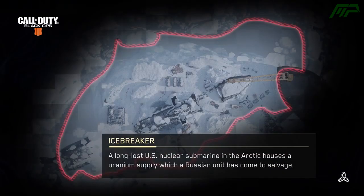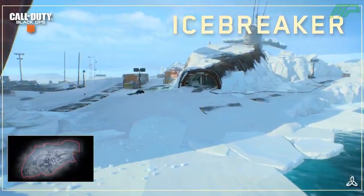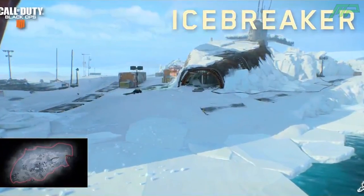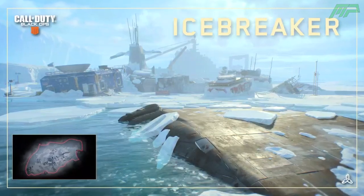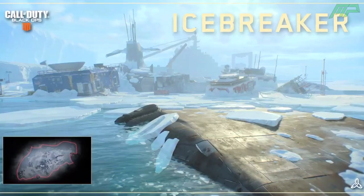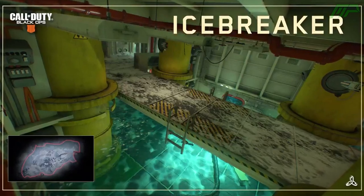The third map is called Icebreaker, and the description says: A long-lost US nuclear submarine in the Arctic houses a uranium supply, which a Russian unit has come to salvage. This map looks quite interesting — it's based in the Arctic, and it seems very open, though I don't think that's necessarily a bad thing. It will play out similarly to Arsenal: there's a big structure in the middle of the map, but in this case it's a submarine. On the outsides, assault rifles and snipers will absolutely dominate because it's quite empty, but inside the submarine it's very close quarters and you'll want an SMG or shotgun.